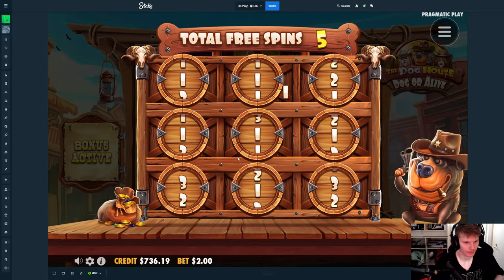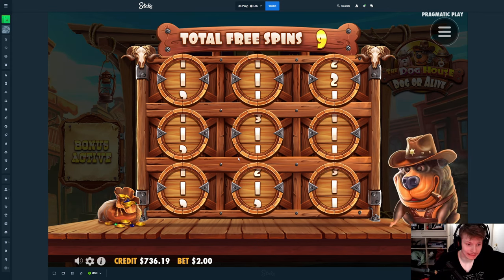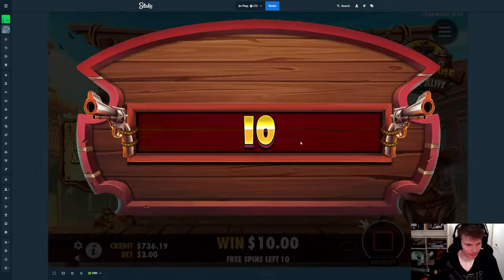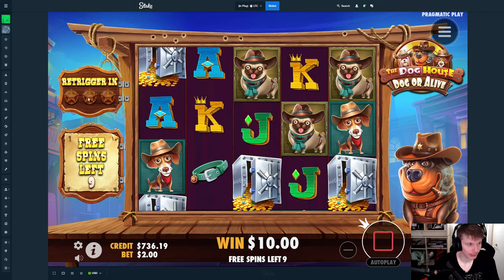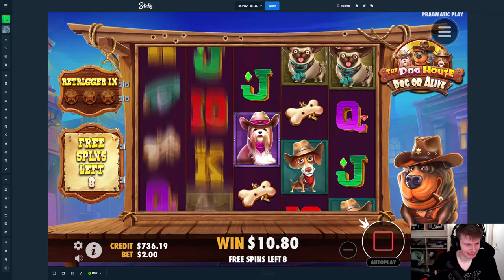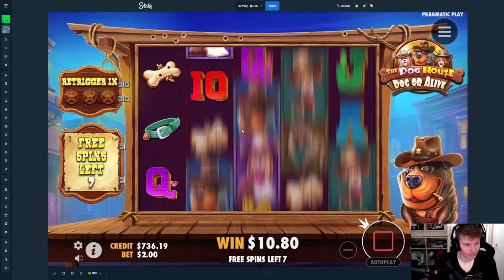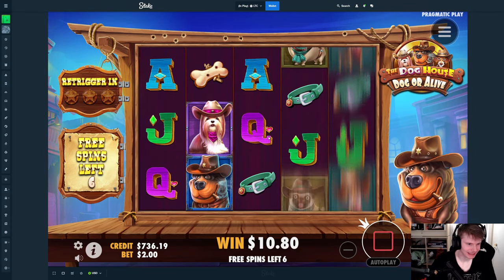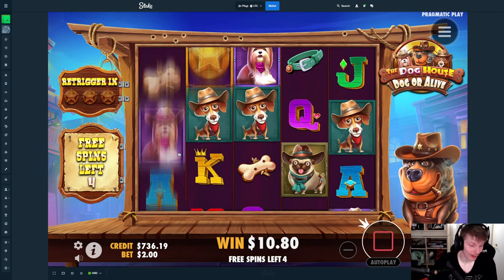This is terrible. This is the worst you can get — plus one. The thing about this is that once you get three wilds, you re-trigger. From what I've seen so far, it's pretty tough to get those. If you have played the original Doghouse, you are familiar with this — it's not the easiest thing to get. Already wasted five spins, no wilds.